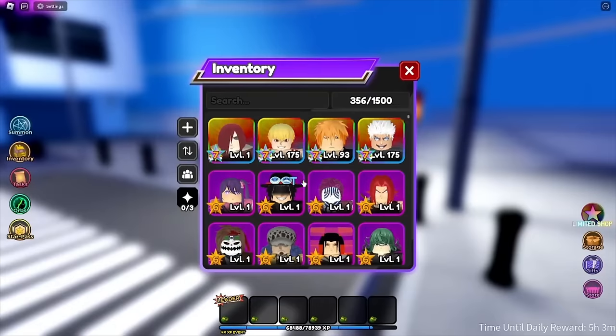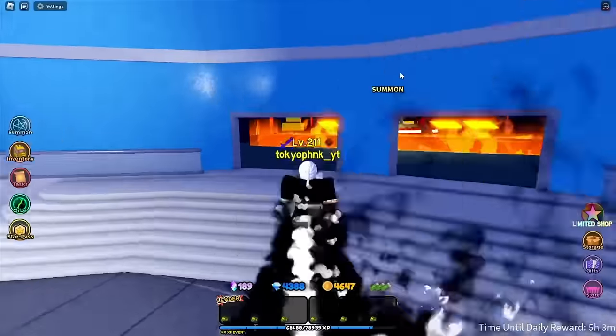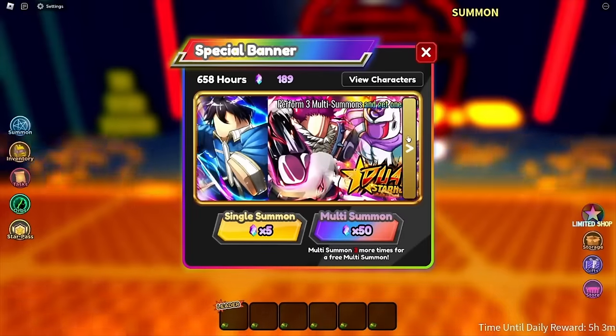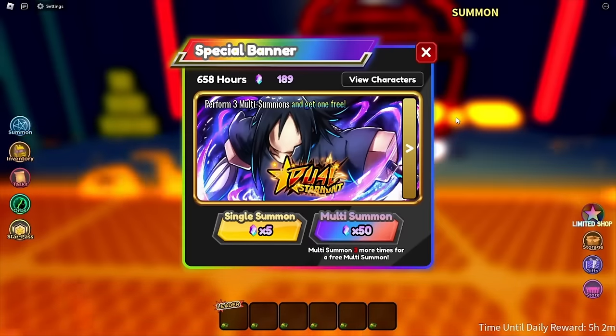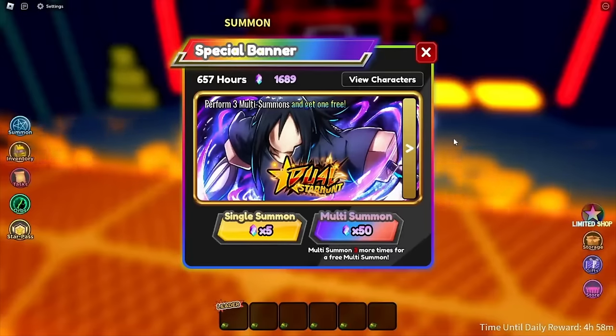Now that we got Ace and Oshi, let me equip that. We're gonna start summoning on the Stardust banners and I'm gonna go buy some Stardust, because we all know I'm not grinding for Stardust. And before you guys say 'be free to play for once' — it's for the content.